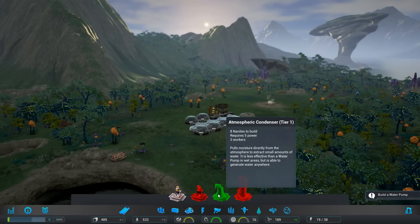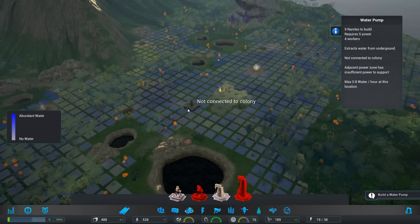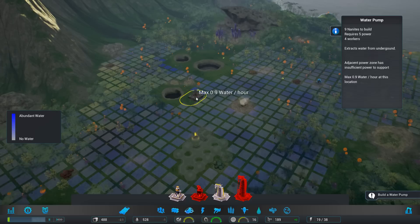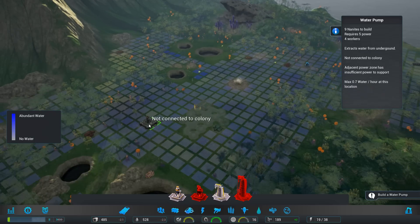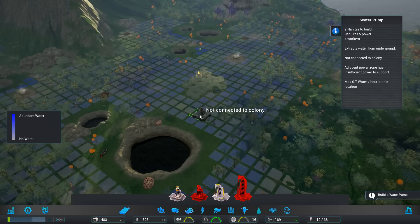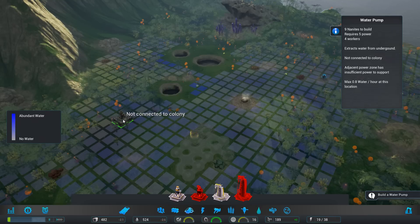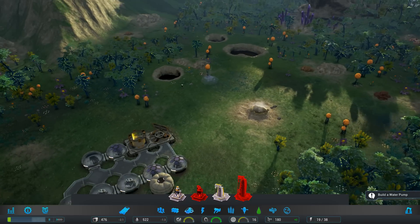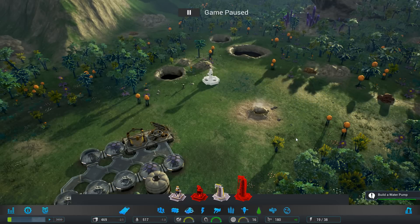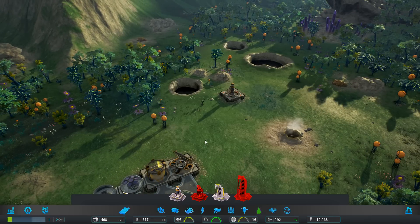Welcome to Vanar - a small colony in one of the friendlier parts of Aven Prime, where water and plant life are plentiful. First we need to supply water. Let's get the water pump since we have a lot of water over here. This one gives 9 water max per hour - I like nine better than eight. It's a bigger number, so I'm going with it. We build the water pump and it completes - 12 nanites reward.